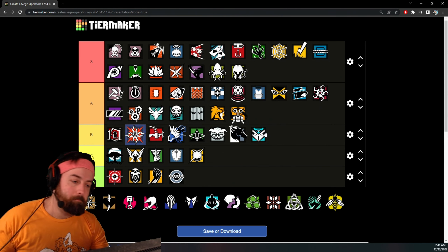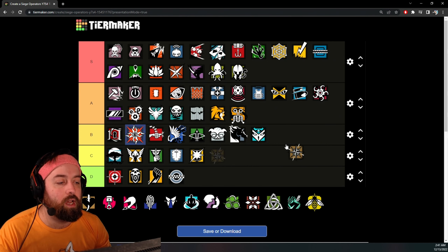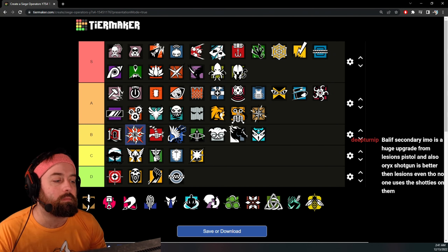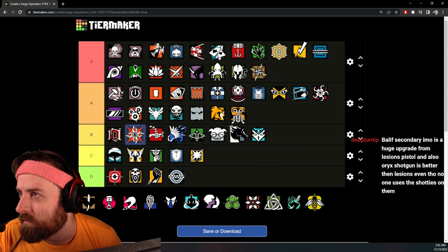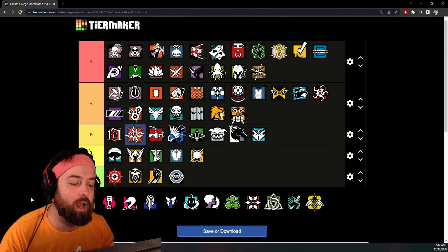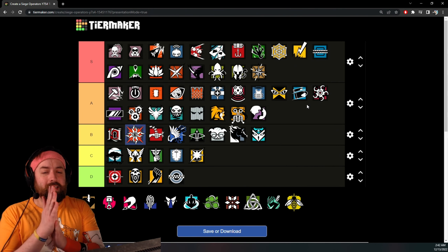Nomad — ARX with a 1.5 scope. Pretty good gun, I think that's an A tier weapon. Actually, you know what, Nomad is S tier. The ARX with a 1.5 scope and vertical grip — there's a reason Iana was so strong for so long and her ARX was nerfed.